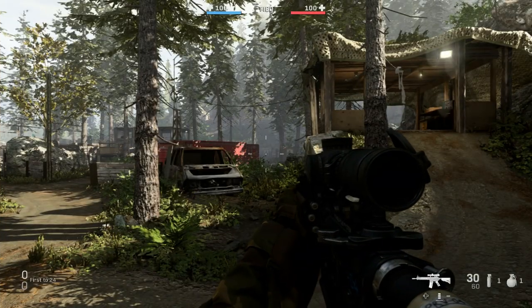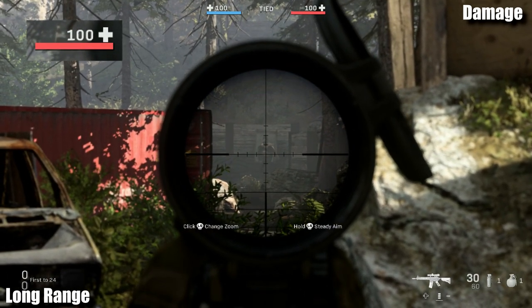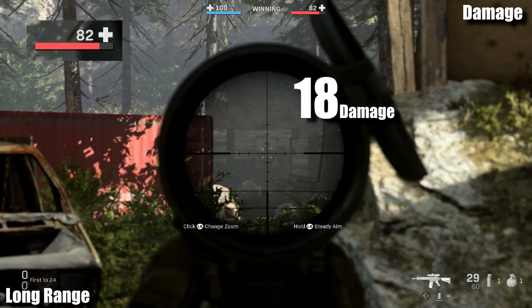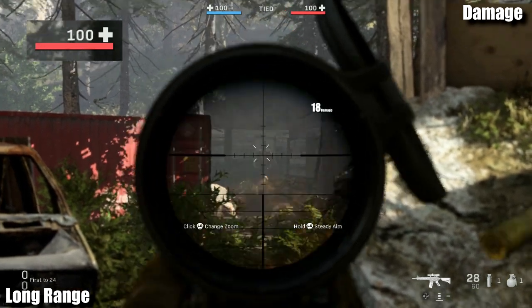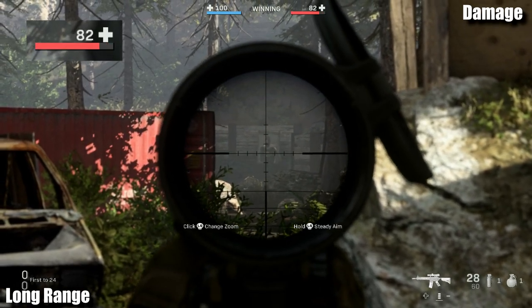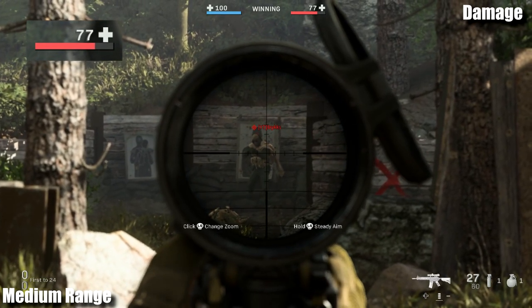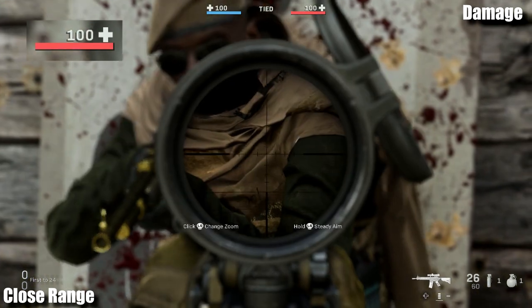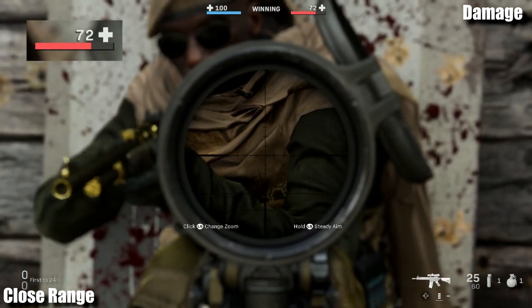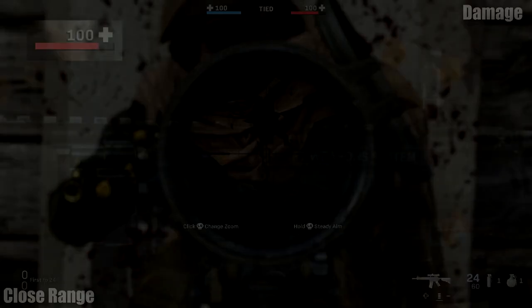Kicking things off, let's deal with the most important part first — damage. Here we're using the M4. At long range we're going to be able to do 18 points of damage. Notice it doesn't matter if I hit him in the leg or the chest, it's going to do 18 damage regardless. There's just body shots and headshots in this game. Let's move upfield into medium range — here we're going to be doing 23 points of damage, making it a 5-shot kill. And lastly, getting up close and personal, we're going to be doing 28 points of damage, effectively making it a 4-shot kill within this range. I got pictures for those who like them.